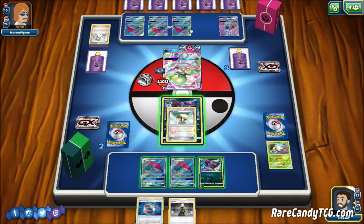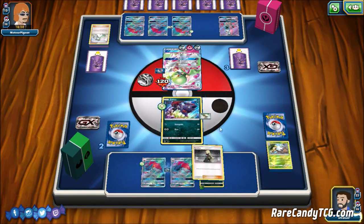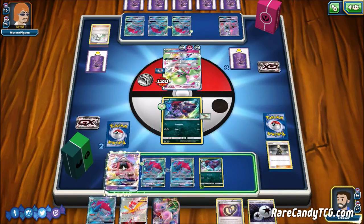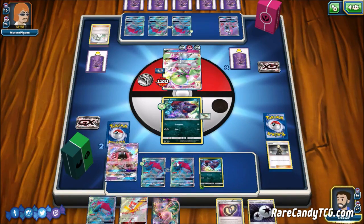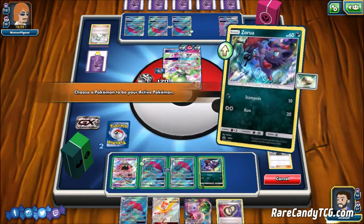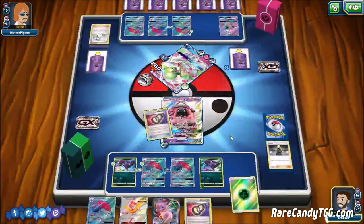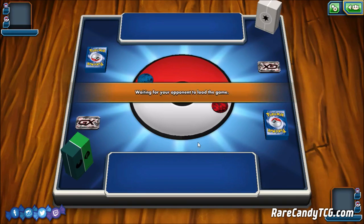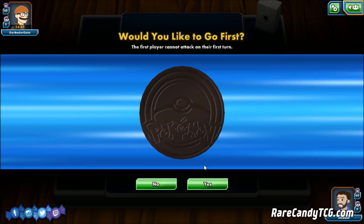We promote Zorua and get down the Float Stone and Choice Band on Zorark - all we need now is to fill our bench and get the DCE to take a knockout on this Gardevoir. We put down Lele. We have 4, 5, 6 on bench - 24 with Choice Band. Yeah we're in good shape. We attach Double Colorless Energy, retreat, and use Energy Drive to take the last knockout against this Zorark Gardevoir deck. They had a little bit of a sketchy start and it looks like they traded away a couple of things that were integral to closing out that game. Let's try out another one.